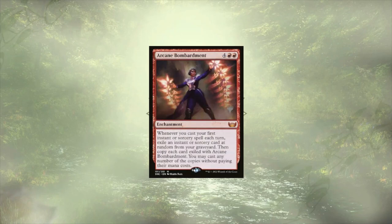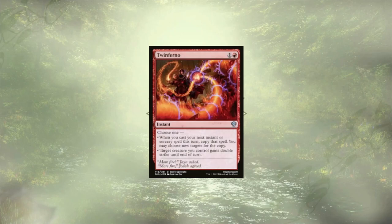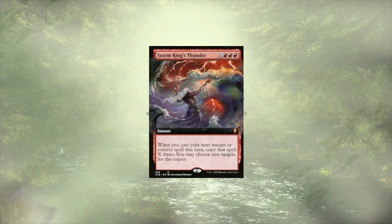Arcane Bombardment is here and it's going to get stronger each turn. We'll slowly build up an arsenal of spells that we're casting for free, and before you know it, we're storming off like crazy. Twinferno is here to let us copy one spell, but it itself could be copied, leading to some truly deadly potential. Storm King's Thunder lets us choose how many times we want to copy a single spell, and works wonders with Twinferno.